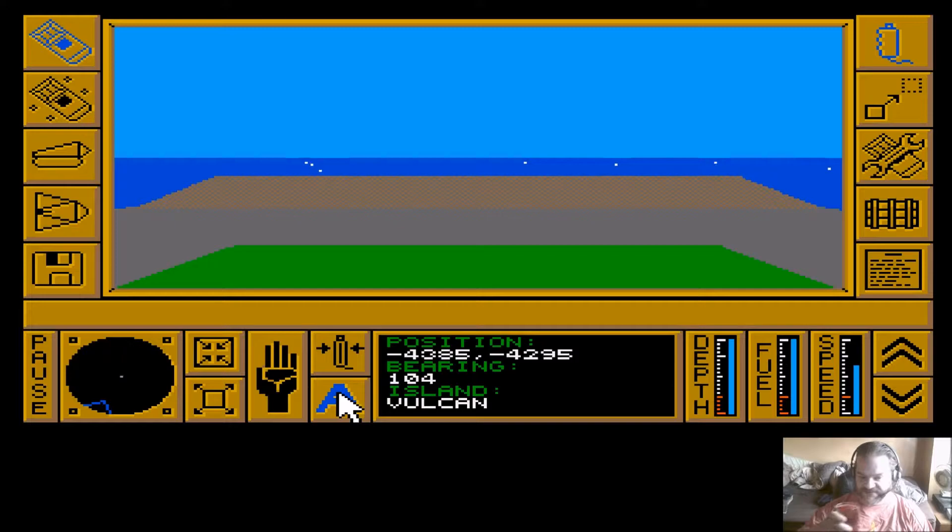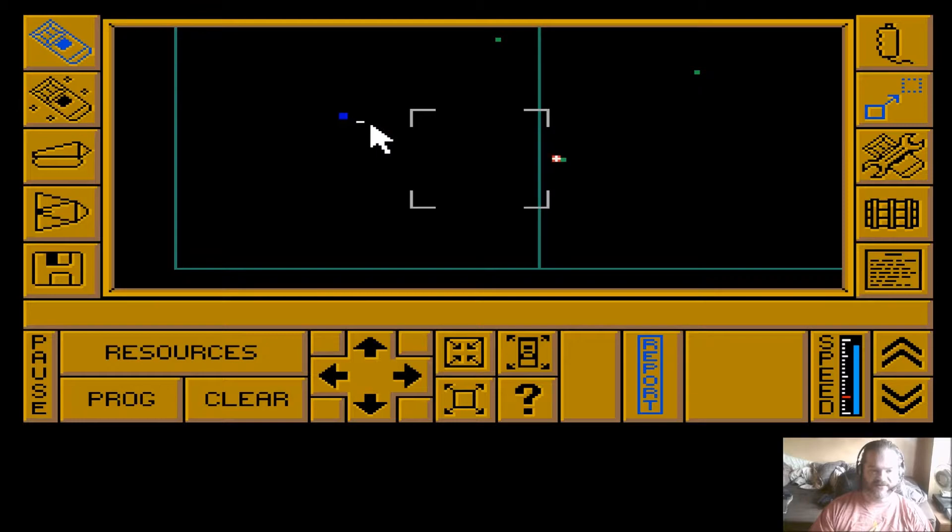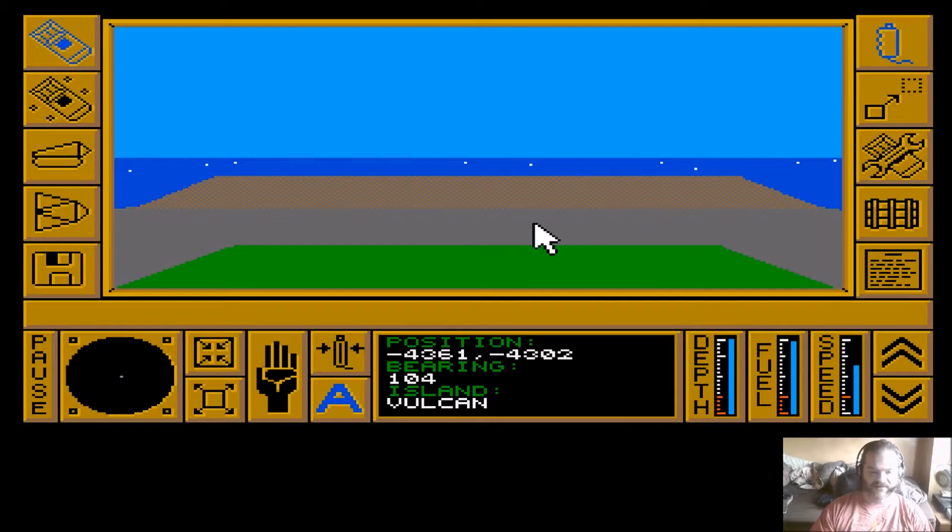We're moving away from the island now, using the autopilot to get there. Once we are away from the island's surrounding area, this part here will change and your speed can go up to maximum - it will automatically go up once we reach that point. It doesn't take too long for the carrier to get to any of the islands. Going back to the map and zooming out, you can see our island here, there's the carrier, and this is the island we're heading to.